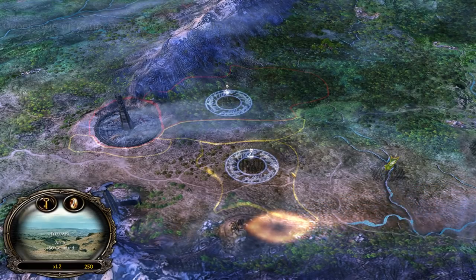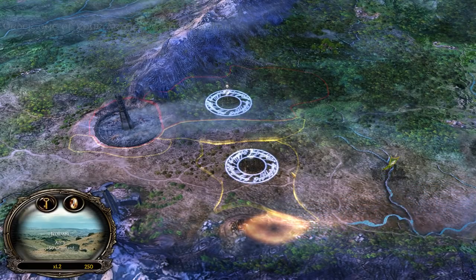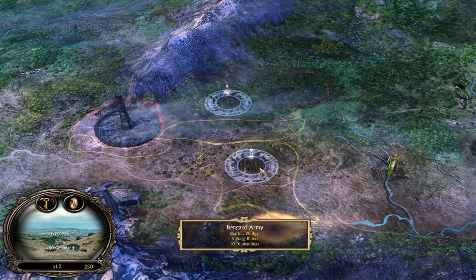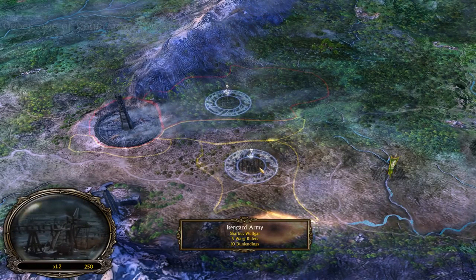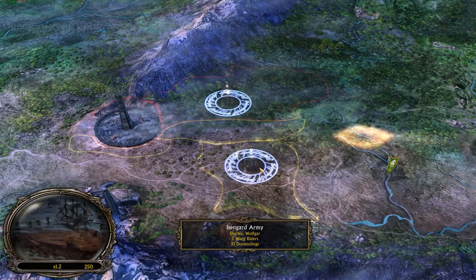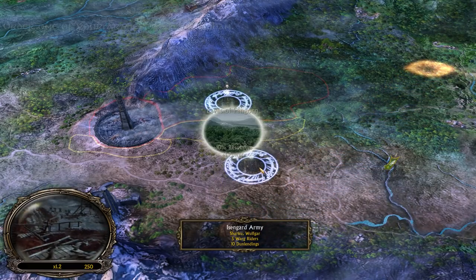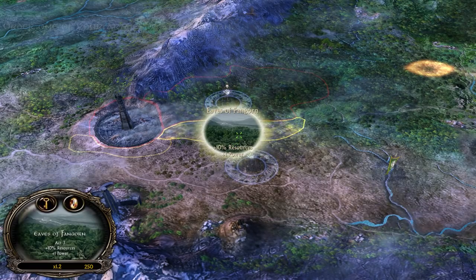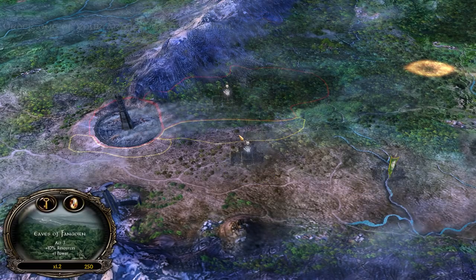Hello guys and welcome to the Beyond Star Wars channel, my name is Shinx and today we're going to continue with the evil campaign in the Shadow and Flame mod for Battle for Middle-earth 1. With the Isengard army we have Sharku, Wulfgar, 5 Wargriders and 10 Dunlandings. Let's get it started and let's invade the Eves of Fangorn for 10% more resources and 1 more powerpoint.